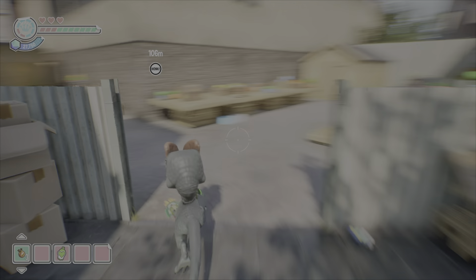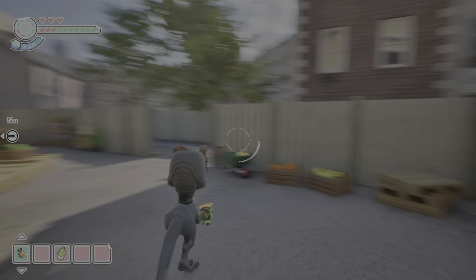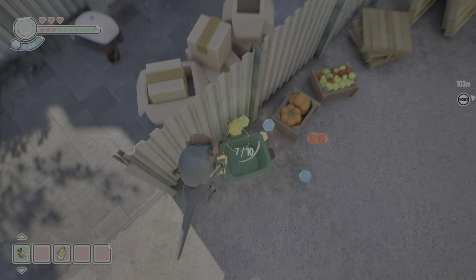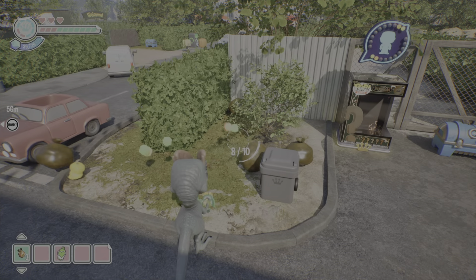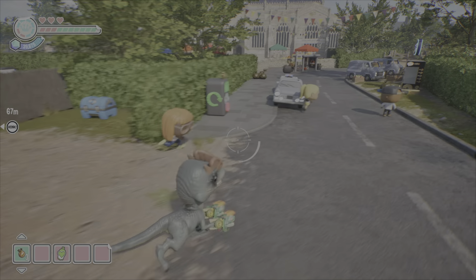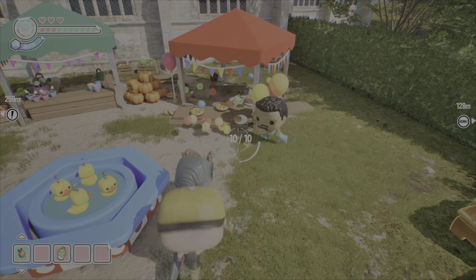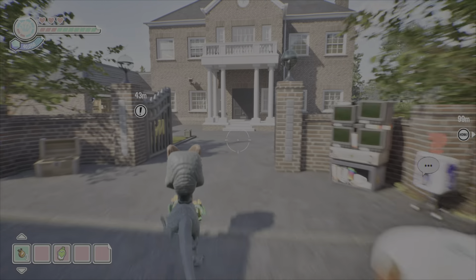We're just collecting all the ducks right now. You'll be able to collect literally every single item in this level minus the KFC bucket without doing any story stuff whatsoever. As you can see, we're knocking out all the ducks. This is a garden area — at the very far end of it is an area with childs that you can burn. Right there is all the ducks already, so like I said, very easy to collect every single collectible.